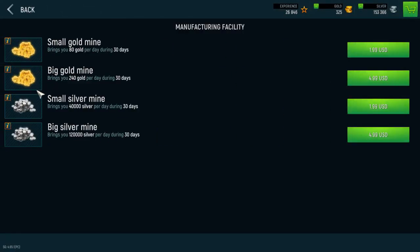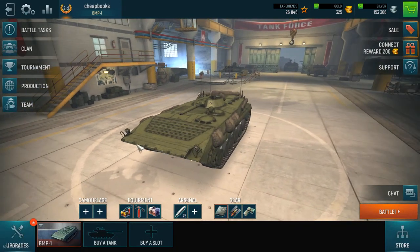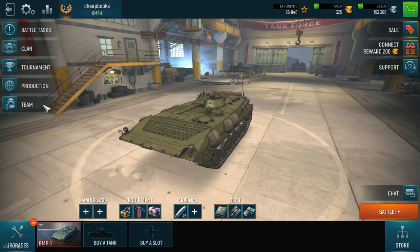You have silver mines and gold mines, which bring you a certain income per day for 30 days. It's an interesting feature — you pay a small amount of cash for it. The game is monetized; everything costs around $2, $3, or $4 each.